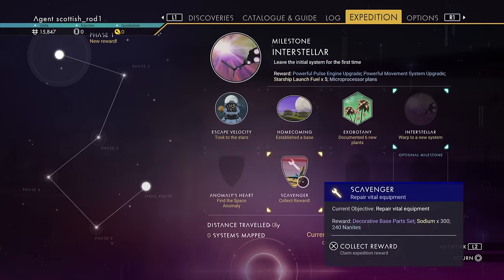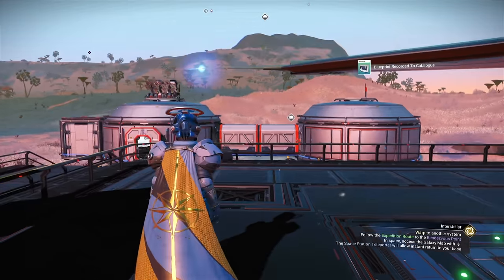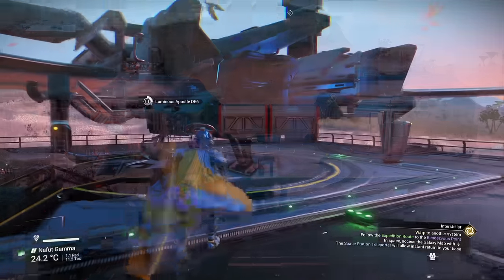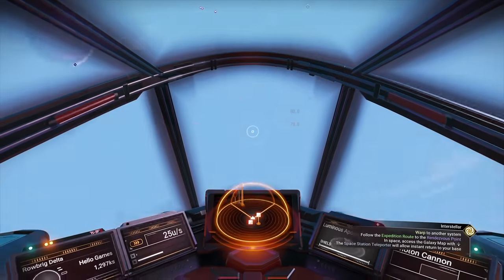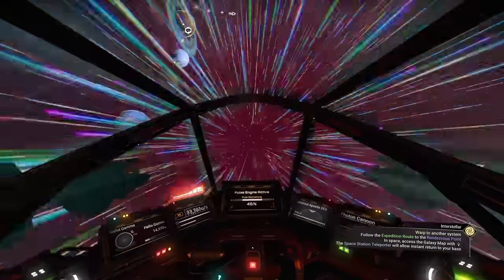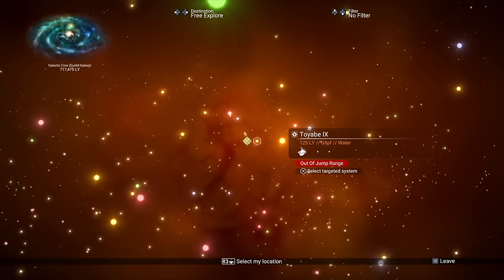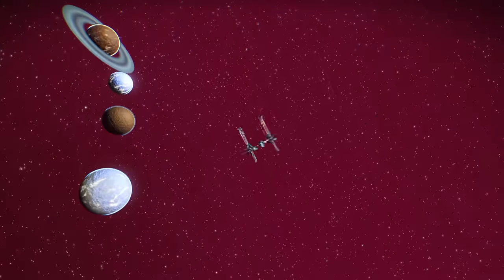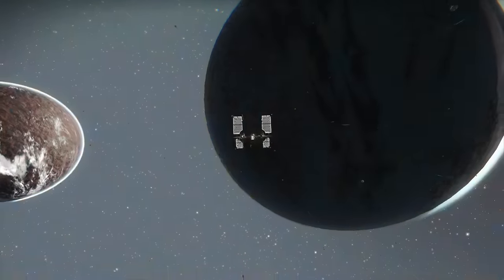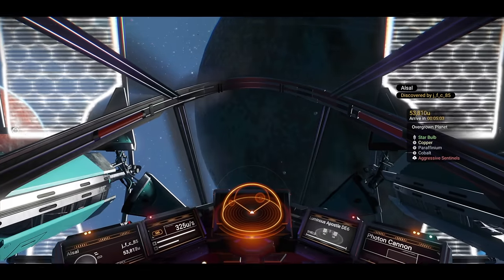I've got the scavenger milestone — let's pop that. But we don't have to build anything just yet, because we want to take off and go into space. You want to jump as close to the rendezvous point as you can get. As soon as you've made your first jump, you'll get the interstellar milestone, which if you pop will give you the recipe to make the microprocessors.